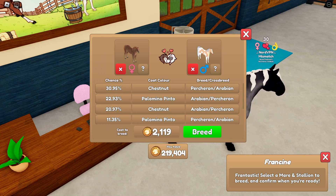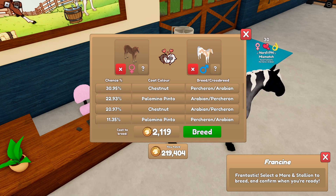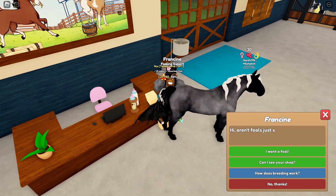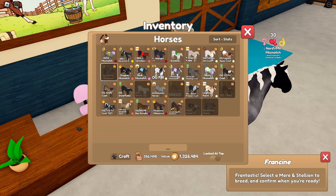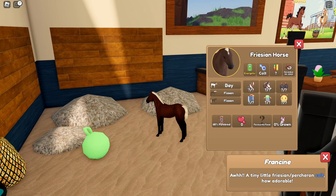Alright, we are back after the time has run out. So, we are going to breed these two together, and hopefully we get this coat, or this coat on an Arabian. I wouldn't mind either one. We are going to breed Dionysus with Off-Brand Spiggety Steve. Not complaining - at least it has Flax Mane and Tail.